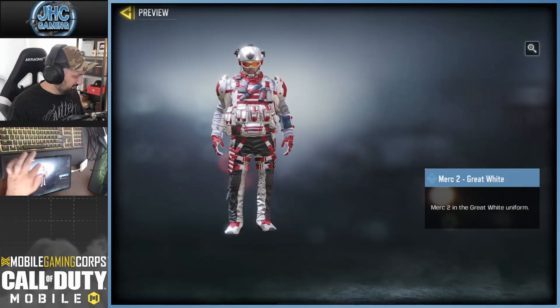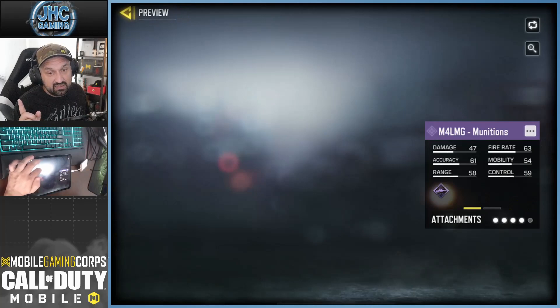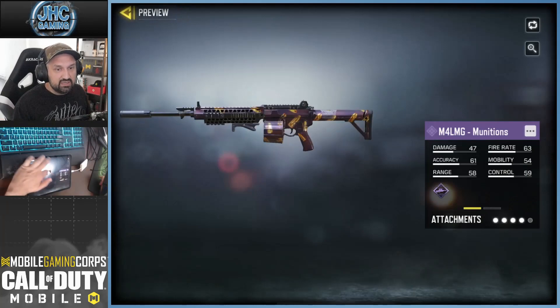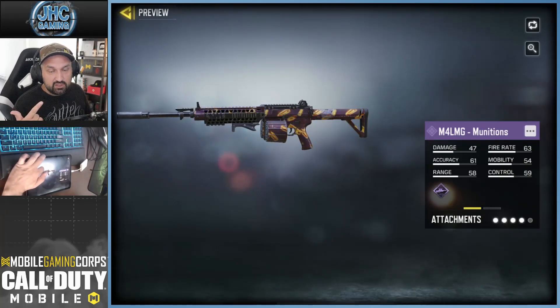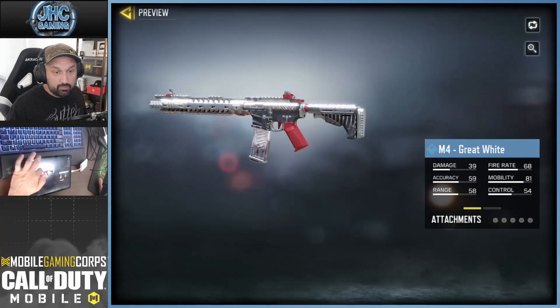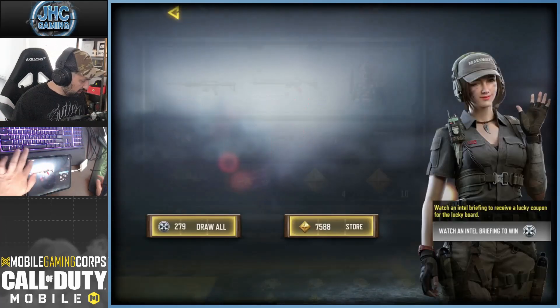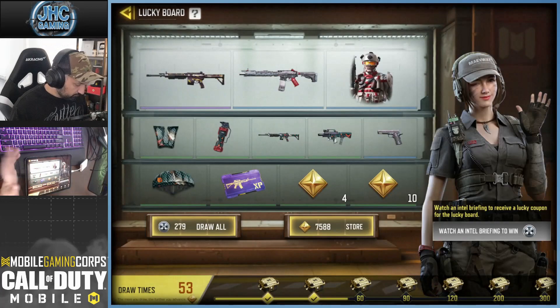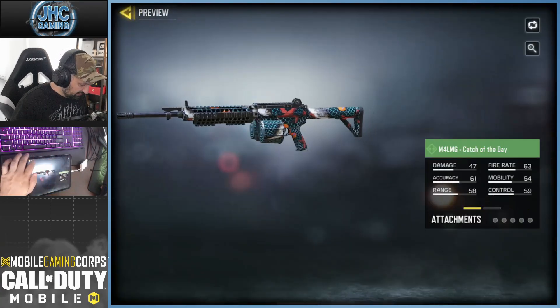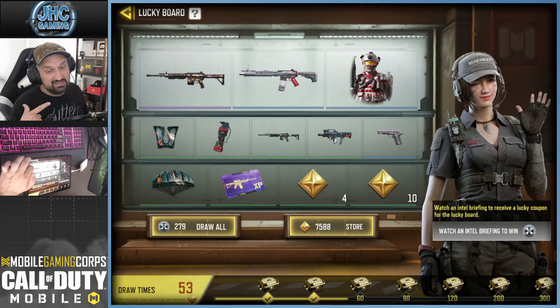I missed a few soldiers too — I just forgot to buy them and then they refreshed. The guns are not great this season, guys, unless you like the M4 LMG. I'm not a fan of the M4 LMG, but there is a Great White skin to go with the soldier, so it's a pretty cool combo. The rest is parachute, wingsuit — nothing crazy — and two M4 LMGs.